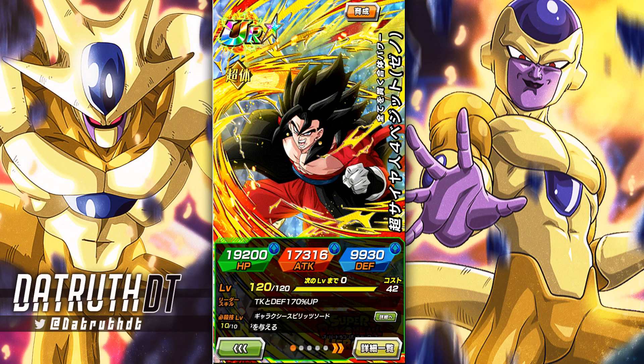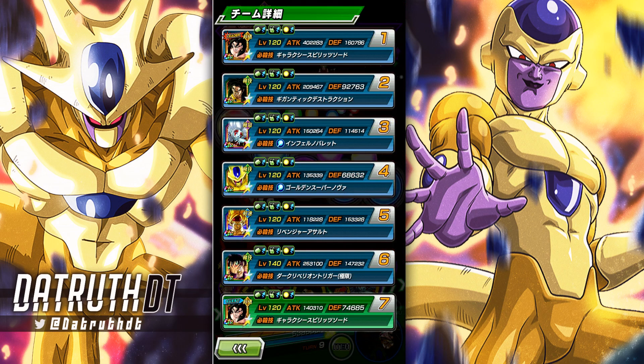Super Saiyan 4 Vegeta is leading a hell of a team. The Crossover team is outstanding, super powerful, and these units mesh very well together. Because of the variety on the category you can build it all different ways. They're only going to add more demon god characters, Super Saiyan Bardocks will get EZAs, all the ridiculousness — Cell X, Golden Great Ape Gogeta, Majin Garlic Jr., Majin Super Saiyan 3 Broly — all of that is going to be added. The sky is the limit for this Crossover category.